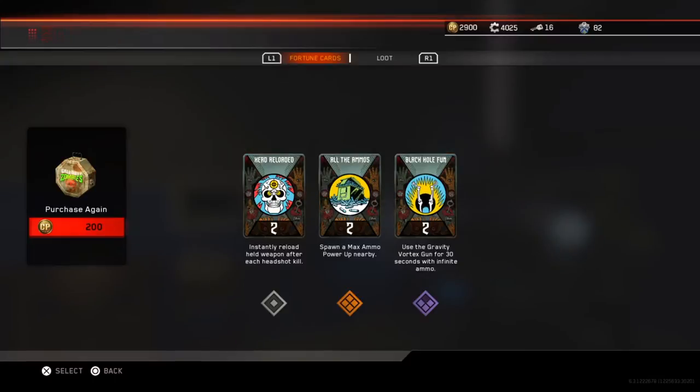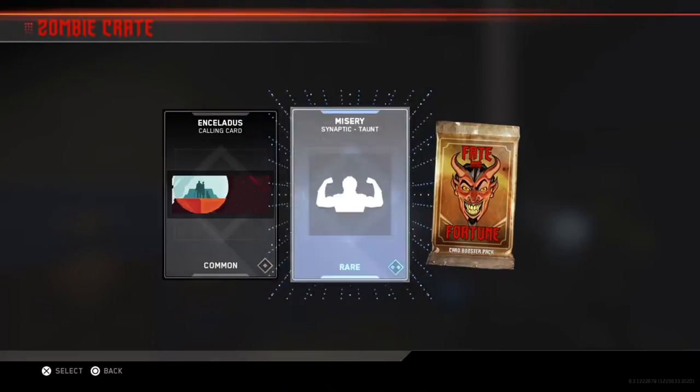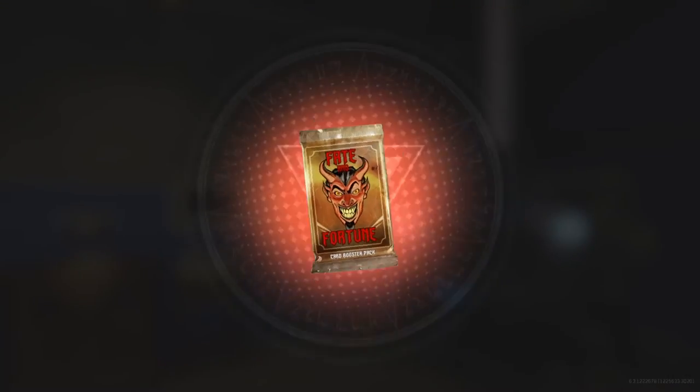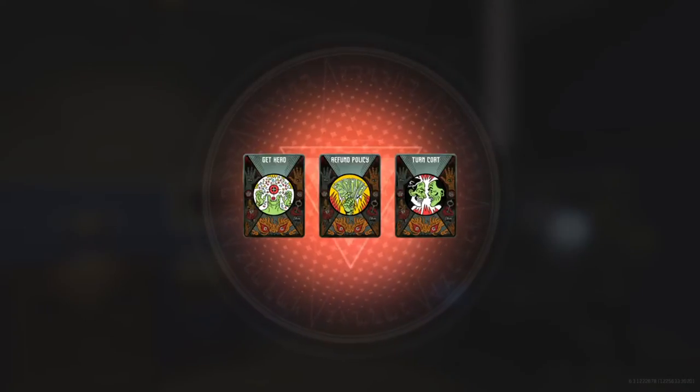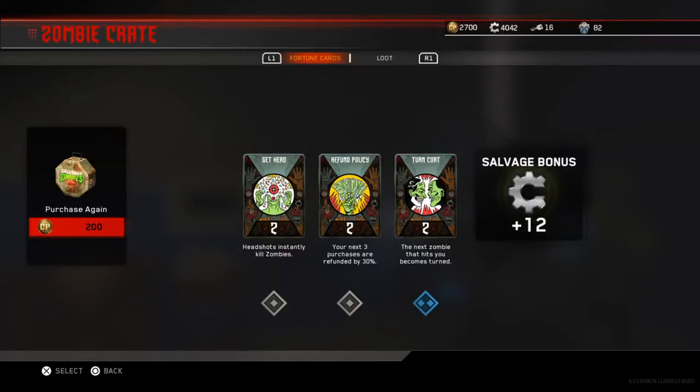Max ammos! We're gonna be going for the easter egg, because after you complete it you can double pack-a-punch your guns and get a lot more better stuff. It kind of sucks that you have to do the easter egg just to double pack-a-punch — that's kind of dumb.